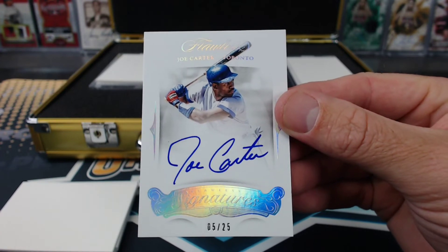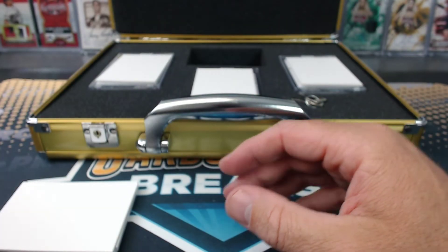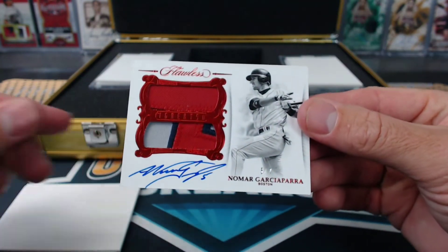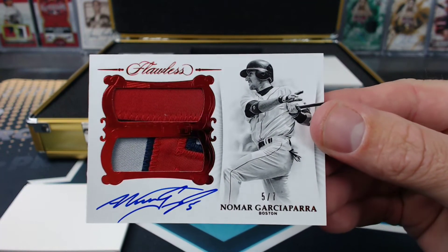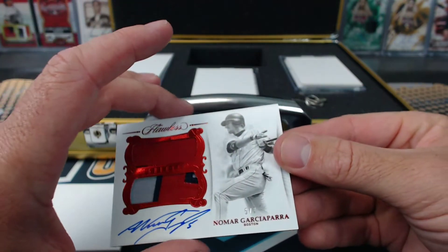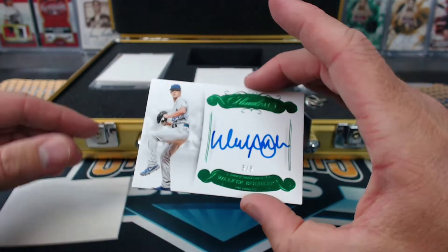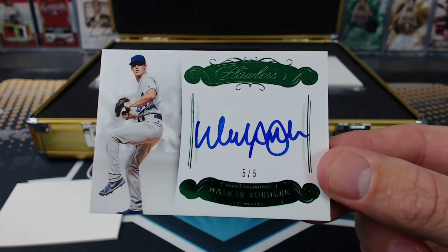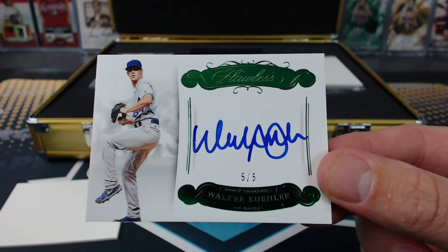Little German — Little German has not missed a hit in a case, has he? And another one — 2 fives, 2 sixes. Nomar Garciaparra, 5 of 7. Nice, Nomar. German again. Were there 3 sixes? Oh my God, another 5 — Walker Buehler, 5 of 5. 3 sixes and 3 fives.